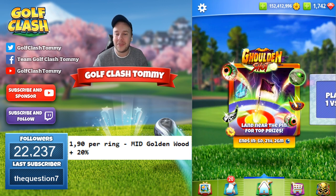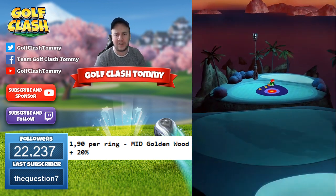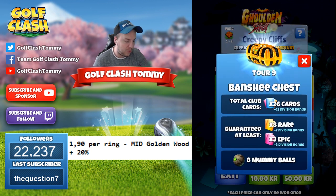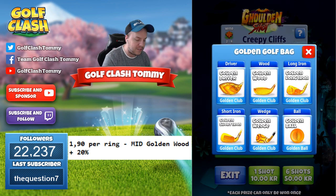It's the Halloween theme and for medium difficulty you can win the classic Mummy Ball. I'm going to show you the Mummy Ball stats and why they are good. I'm going to show you five shots here — it's very repeatable, you can win between two to four miles per hour. You can win five different chests: the Banshee chest for the hole in one, the Golem chest for the yellow one, the Dragon chest, the Wraith chest, and the Zombie chest.